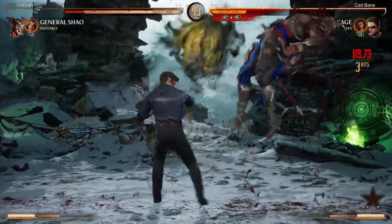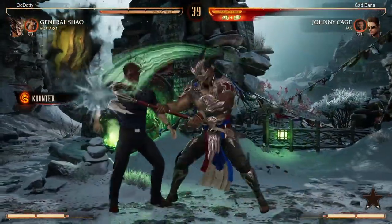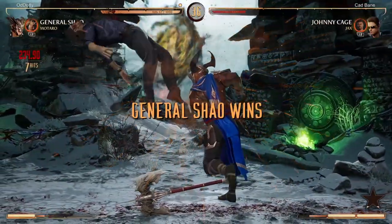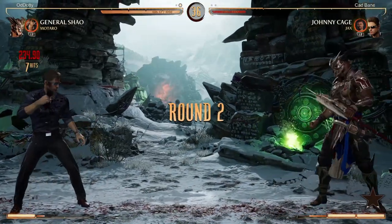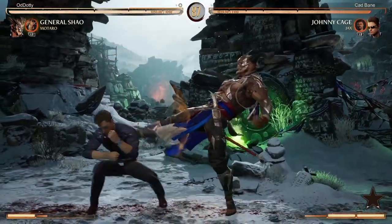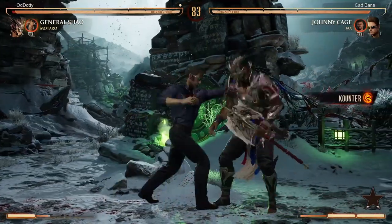His reversal seems pretty good — you can duck it I think, as it's a high. I definitely know you can duck the standard version; not sure about the enhanced version, but it travels full screen. So if I knock him away with a string and choose not to apply pressure, he can still hit me on wake-up with the reversal if I'm not careful.